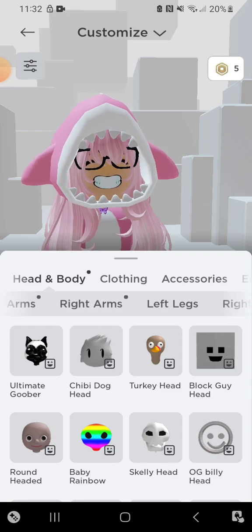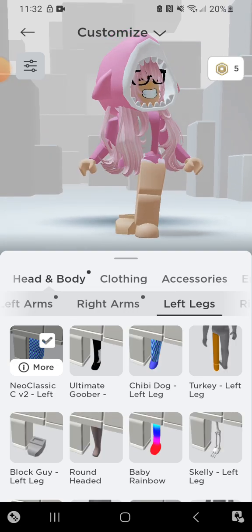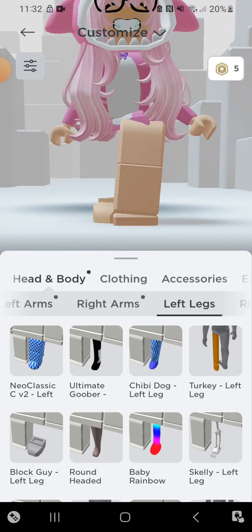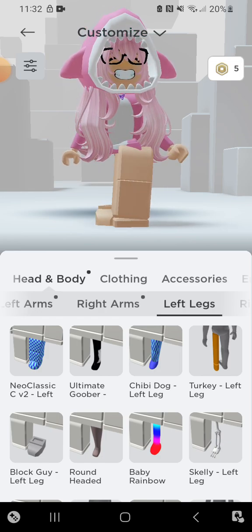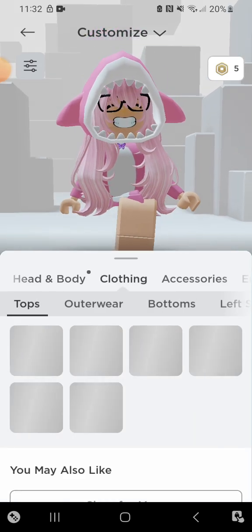Go to the left legs, then get rid of the leg that you're on and get it to the default leg. If you turn it sideways you can't really see it, but it'll probably be hard to tell. Then go to the whole thing.